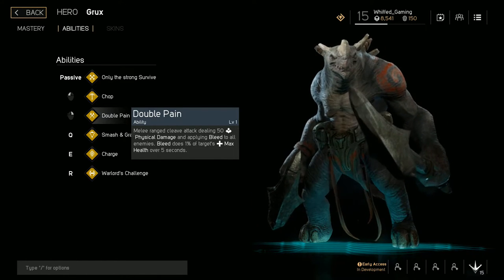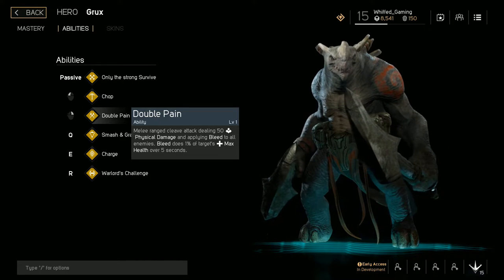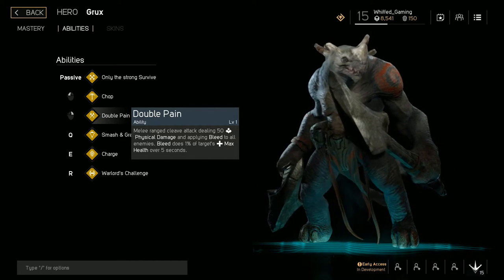Double Pain is a really good ability — it's a small arc AOE in front of your body which does AOE damage and applies bleed, same thing as Kalari's dagger.